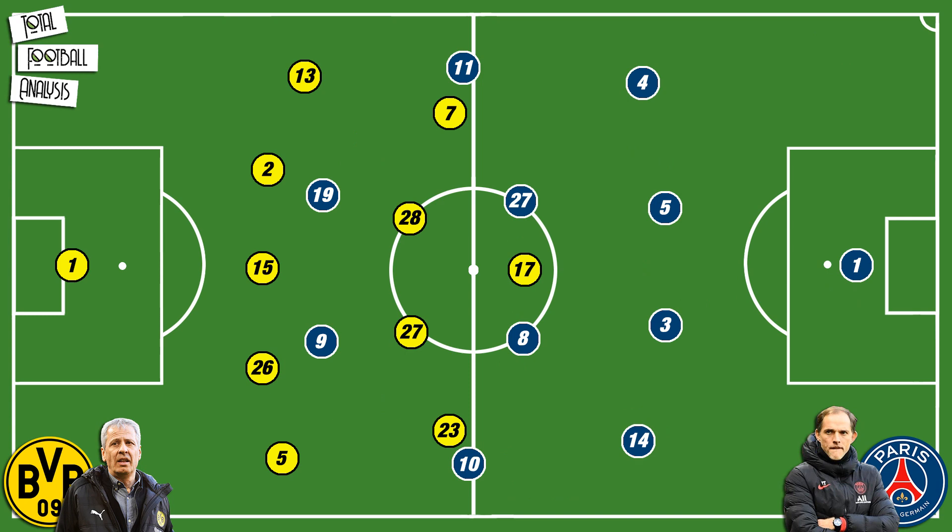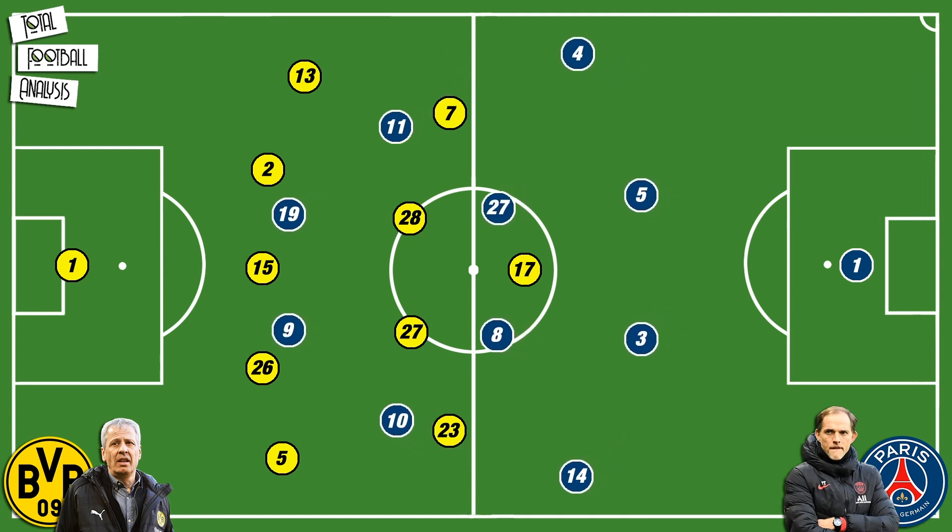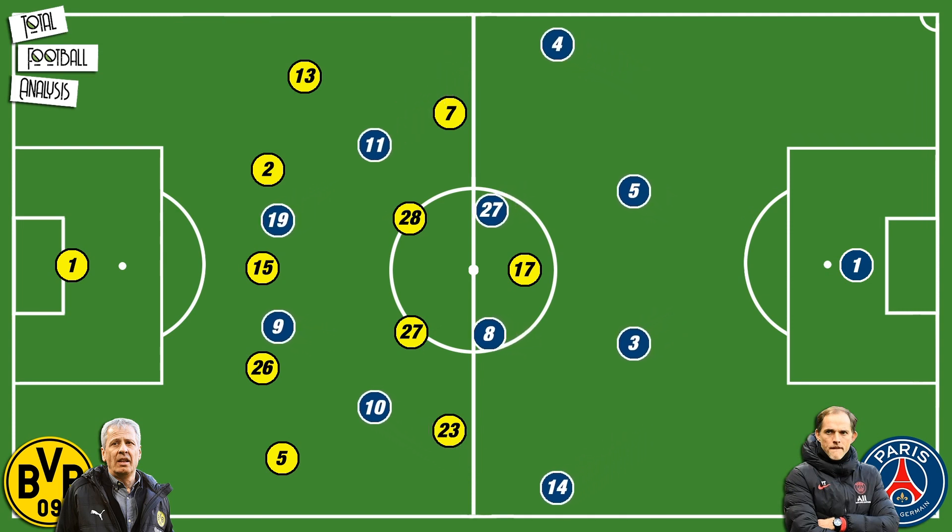The biggest change for PSG between the first and second game was the formation. The French giants decided to go back to what they know works and were deployed in a 4-4-2 system that transformed into a 4-2-2-2 or even 3-4-3 when progressing the ball across the pitch. This fixed a lot of issues from the first game, mainly because of the functionality of the forward line.